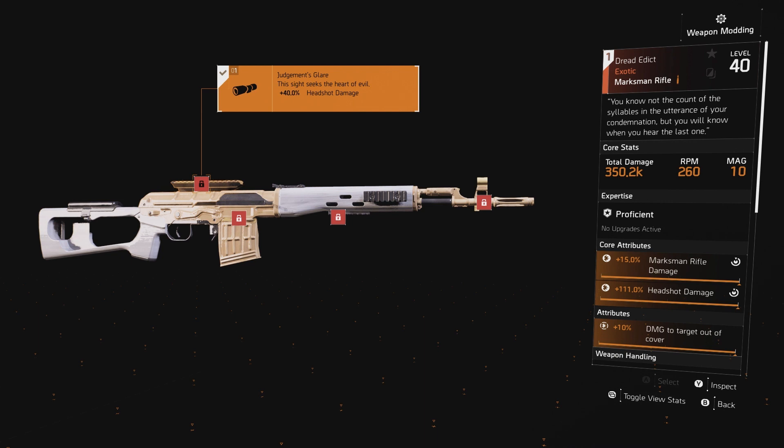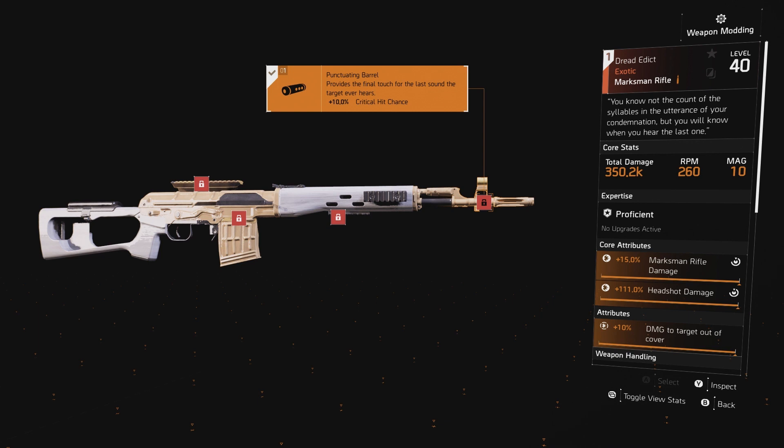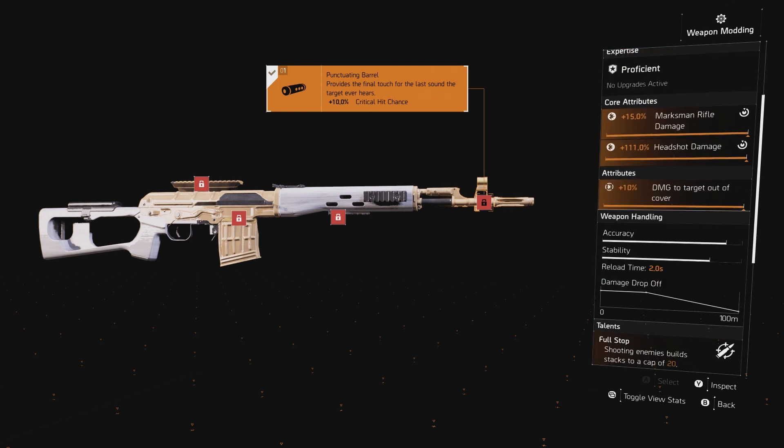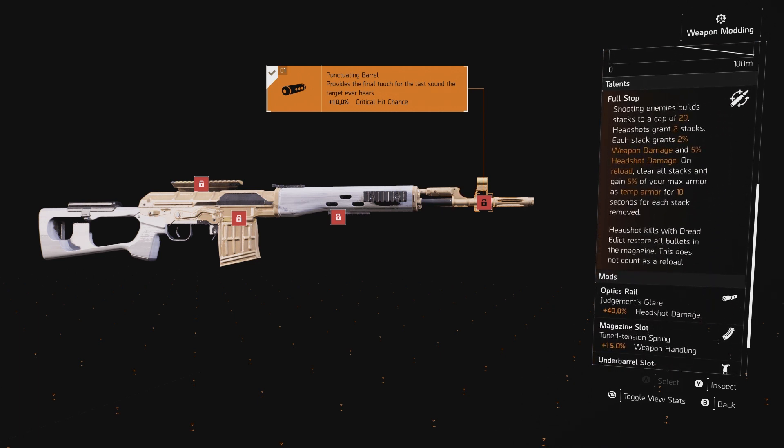It comes with a 40% headshot damage scope, 50% handling, stability, and some grit chance. You get 111% headshot damage and 10% damage to targets out of cover. The talent is Full Stop — shooting enemies builds stacks to a cap of 20; headshots grant two stacks. Each stack grants 2% weapon damage and 5% headshot damage, so that's basically up to 100% headshot damage and 40% weapon damage.